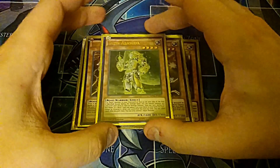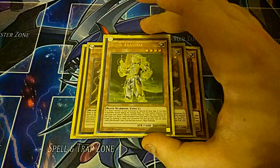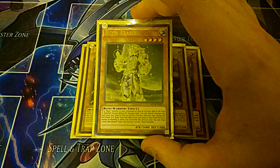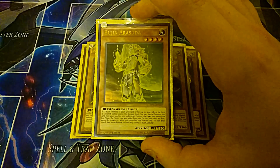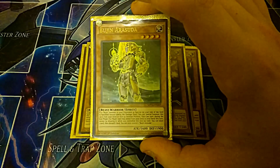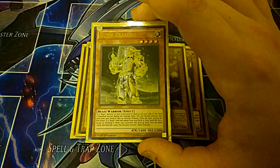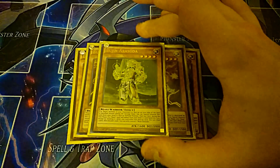Then I play one copy of Bujin Arasuda. He's probably the least useful out of the four main Beast Warrior Bujins for now - there's going to be a fifth one soon. If a Bujin monster in your graveyard or face up on your side of the field is banished, you can Special Summon him - that's how you get him out. Then once per turn, during your end phase, if a Bujin monster is added from your deck to your hand, which combos again with Yamato, you can draw one card then discard one card. So they all do kind of combo off of one another, the Beast Warrior ones.